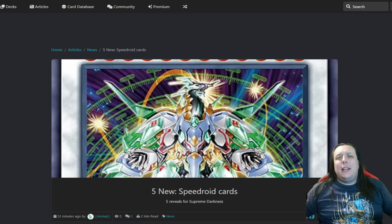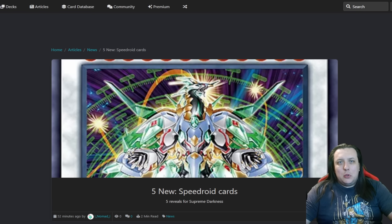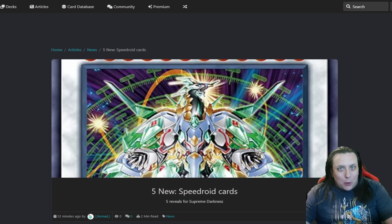Speedroid card - that's the name of the game today. Supreme Darkness, the core booster set that brought us the new Evil Hero support, has dropped a few new goodies for all of us Synchro players out there.